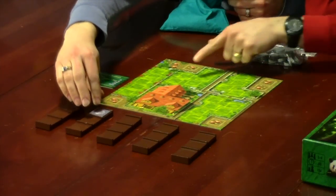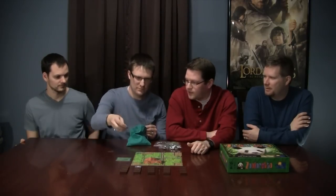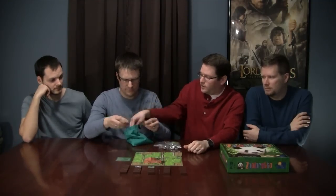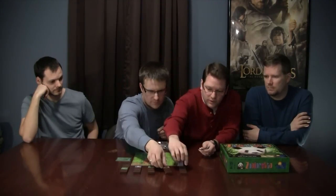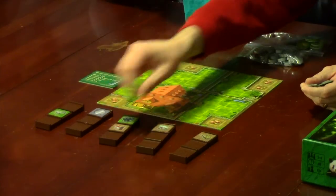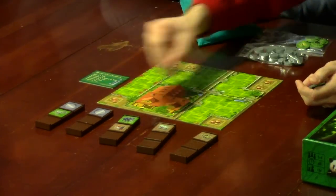On your turn, you can only do one action. Your actions are: draw an animal at random from the bag and place it on any of the trucks; decide to take a truck as they slowly fill up, which removes you for the rest of the round; or do one of the options on your player card. You cannot have two different animals in the same enclosure. You can also get a coin, which allows you to buy actions.